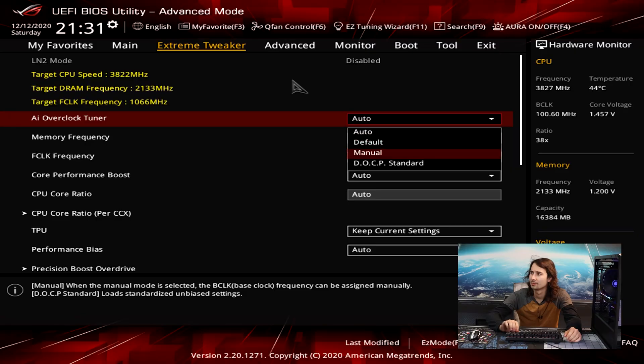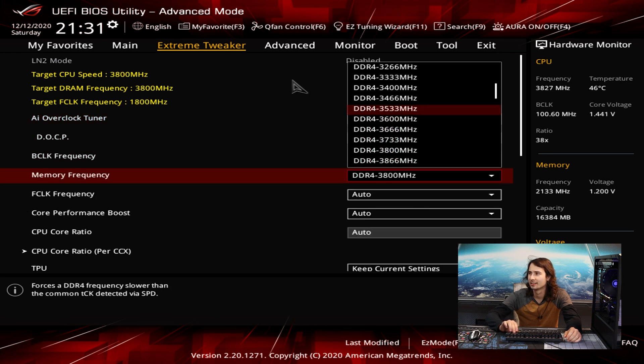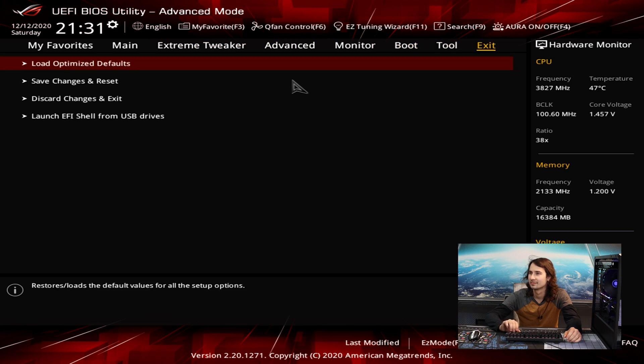It's what everybody runs. I'm going to set it to the XMP profile but bring it down to 3,200. Save changes and reset. It loads so much faster — the game startup time is way faster. Like that's impressive.